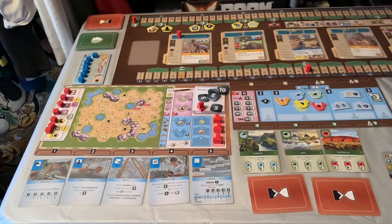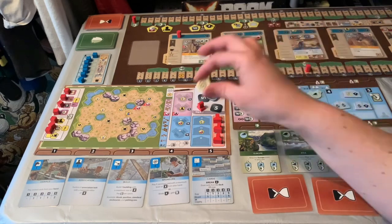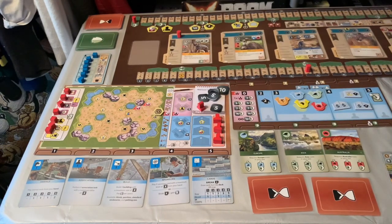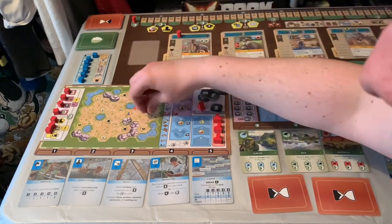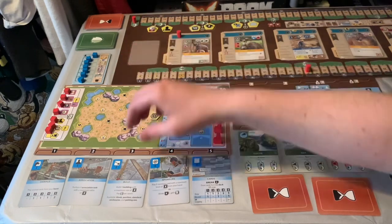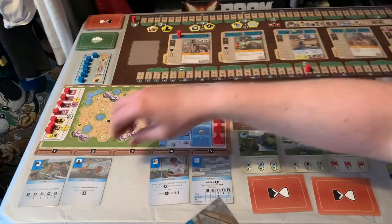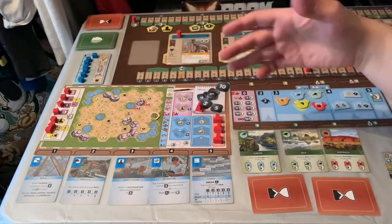So I want to place the raccoon — first I need to build. I can build one building with maximum size X and pay two per space; I only want a size one building. Your first building has to touch the border of the park — it can't be on water or rock. I'm going to place it right here at number five and instantly gain five income. Buildings go face down, but when you play an animal inside them they flip face up to show they're occupied. It costs me two. Move that down.